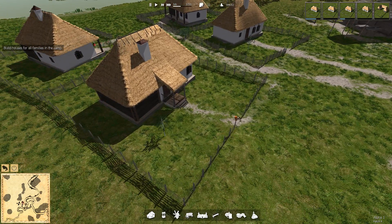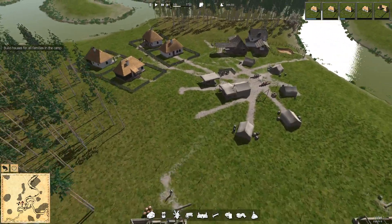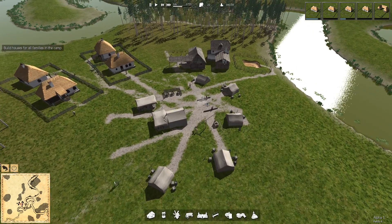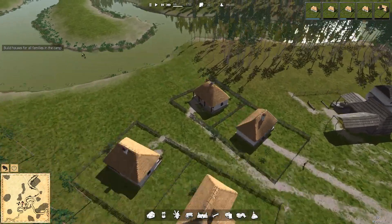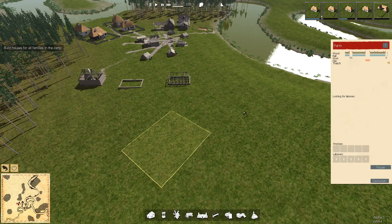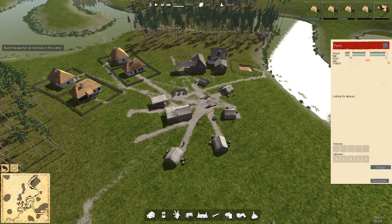Let's speed the time up. Houses are getting built, tents are disappearing, and we're getting these desire lines appearing, which is fabulous. See, there's a nice little street down to the beach where you can go bathing. The farm is going on there which will be great eventually. Come on, guys, hurry up, keep going, keep building.